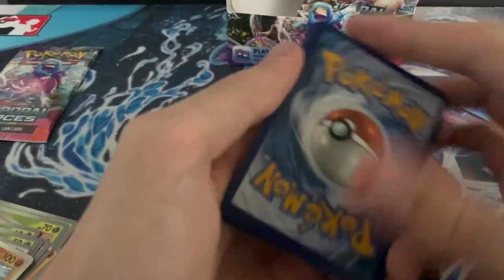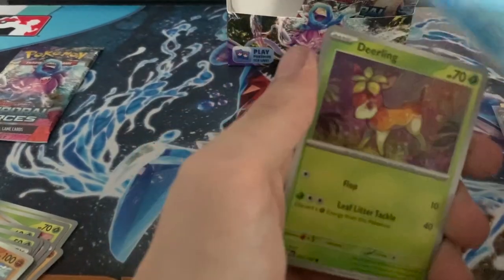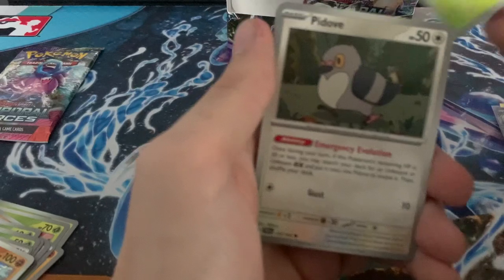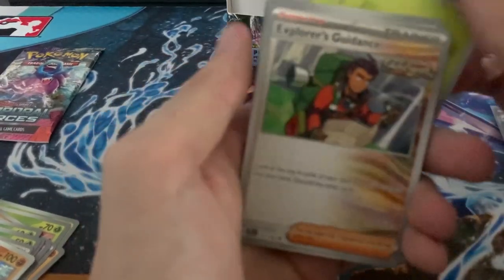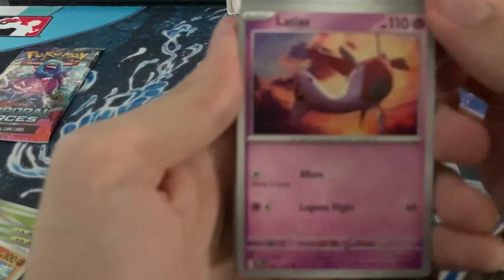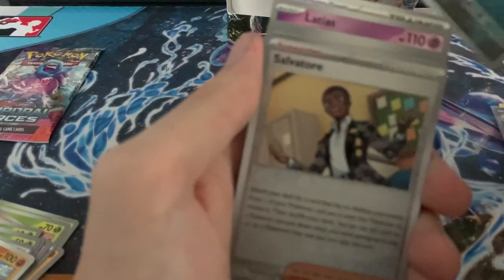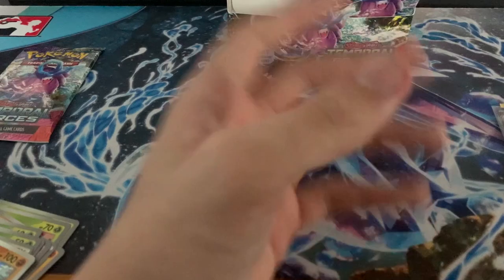One from the back — Fighting, Fire. Hoothoot, Totodile, Deerling — the artwork on this Deerling is sick with the leaves. Pineco, Explorer's Guidance, Gladias, Ancient Booster Energy Capsule, Pecan, Salvatore, and a Charizard.